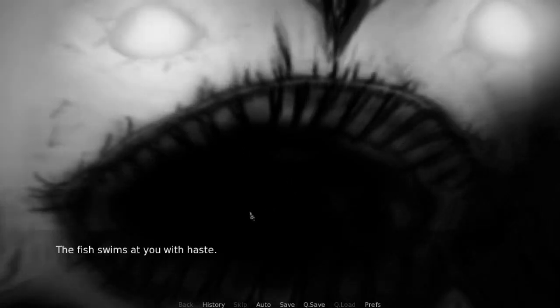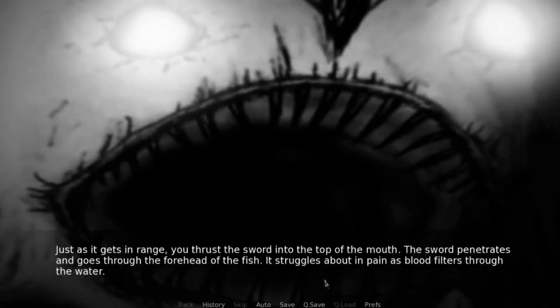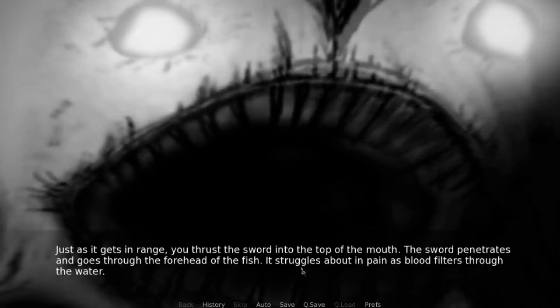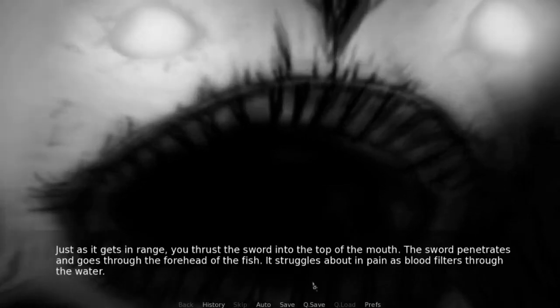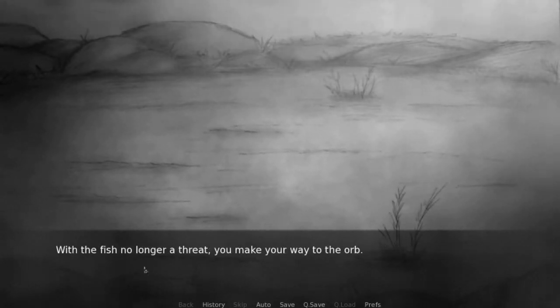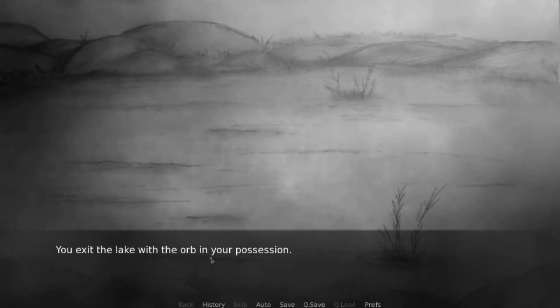Basically a big fish. The fish swims at you with haste. Just as it gets in range, you thrust the sword into the top of the mouth. The sword penetrates and goes through the forehead of the fish. It struggles about in pain as blood filters through the water. You pull the sword out of the fish, and the fish retreats out of sight. You doubt it will live long. With the fish no longer a threat, you've made your way to the orb. Holding it in your hands, you feel it vibrate as if there is an energy inside trying to break loose. It must be important. You exit the lake with the orb in your possession. Awesome!